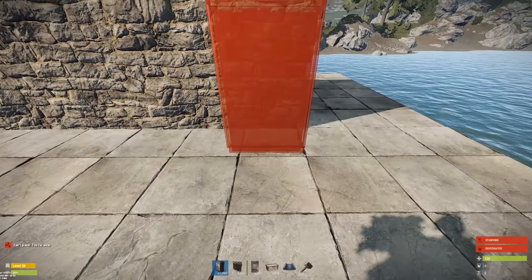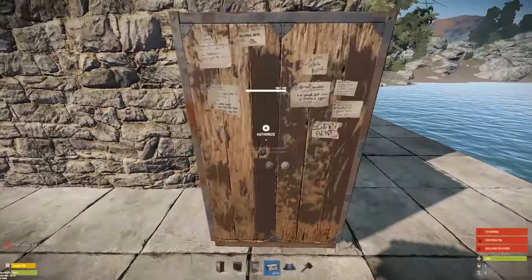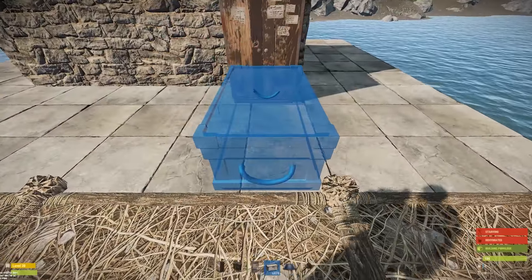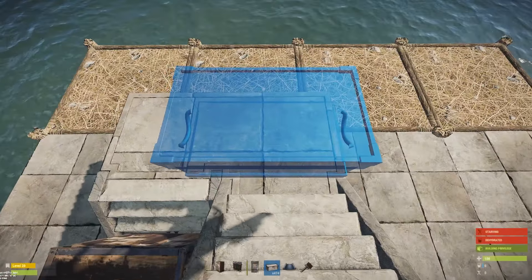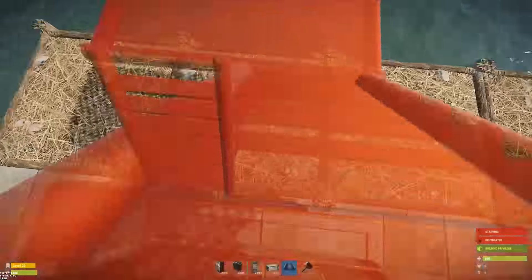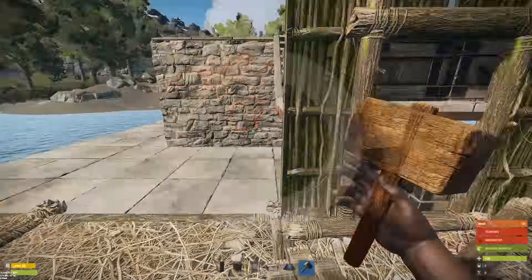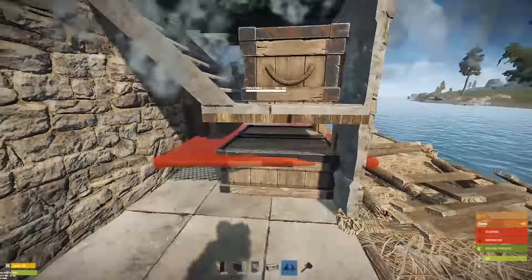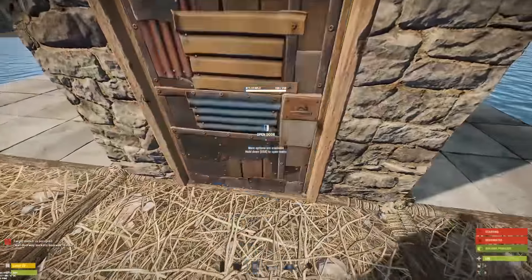Get your cover down as fast as possible — as soon as you build this, slap that cupboard down. If you have someone watching your back it's safe to place these boxes, but if it's just you by yourself I'd probably lock up the cupboard as fast as possible. Now we're safe.